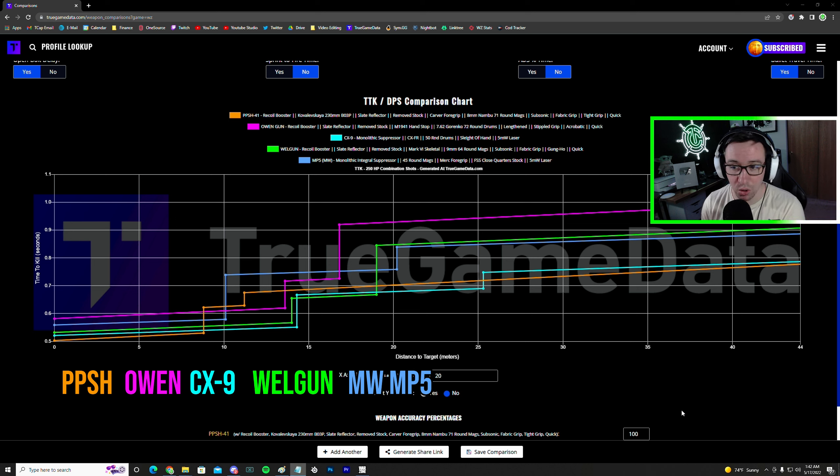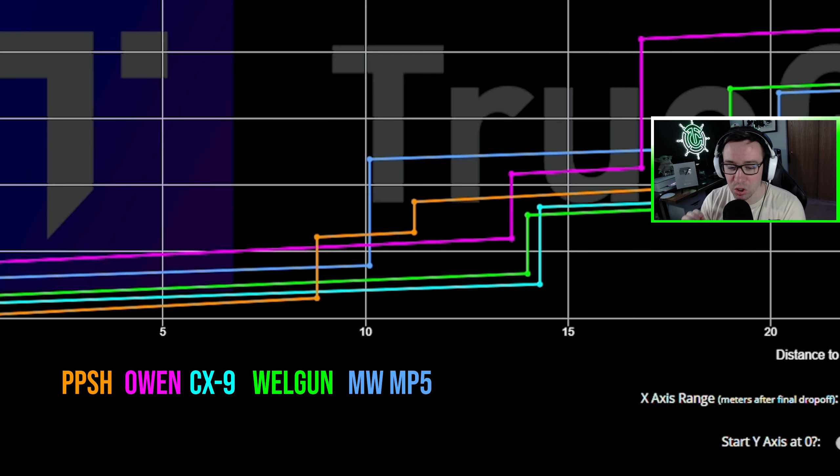There is a Modern Warfare SMG that has a faster time to kill than a majority of the Vanguard SMGs, and that is the CX-9. You're going to see how fast it deletes people in this 30-kill gameplay.